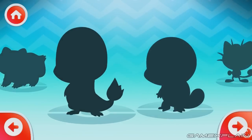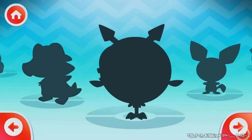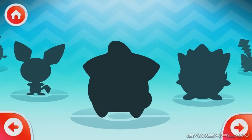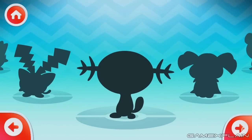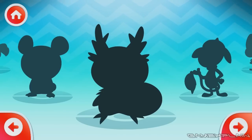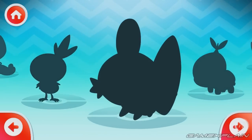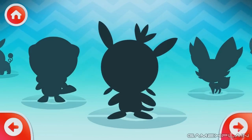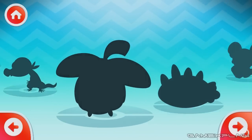So we got Bulbasaur, Charmander, Squirtle, Meowth, Magikarp of course, Eevee, Chikorita, Cyndaquil, Totodile, Hoothoot, Pichu. So all forms of Pikachu's evolutions are here. Cleffa, Togepi, Hoppip, Wooper, Snubbull, Teddiursa, Smeargle, and then... wow, there's quite a bit of Pokemon. Combee, Munchlax, Chespin, Fennekin, and of course all the Alolan Pokemon as well — Rockruff, naturally.